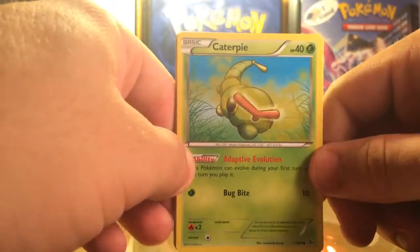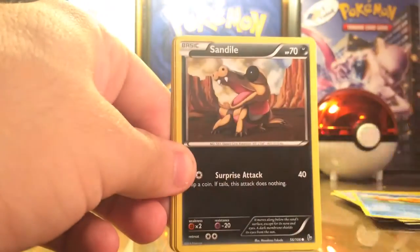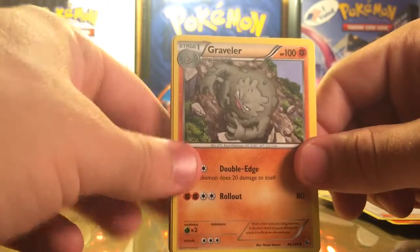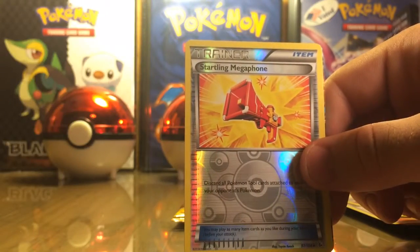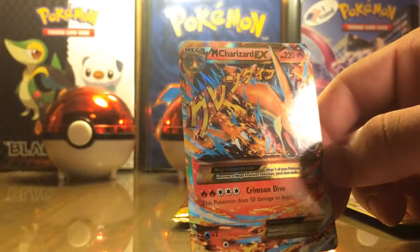We have Caterpie, Buneary, Boisel, Sandile, Ponyta, Pokemon Fan Club, Graveler, Metapod. The reverse is Startling Megaphone, and the rare is... oh my gosh, no way.